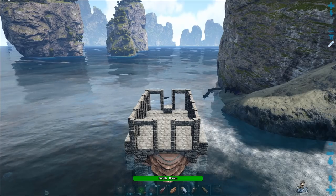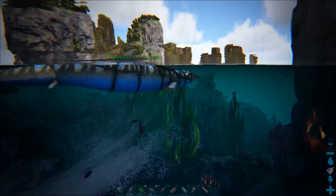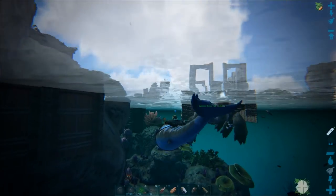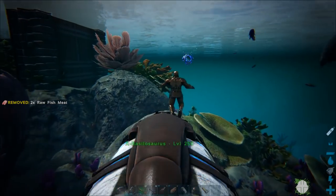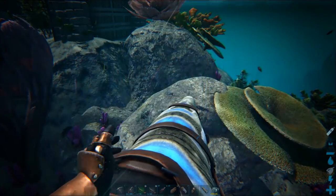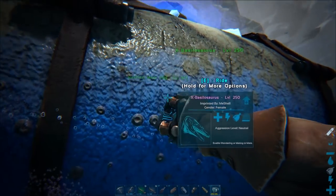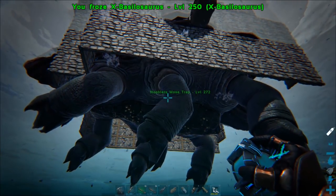I'll get to that soon. Next I'd advise you to take a fast attack sea creature and bring in a basilo. You need it to go out first and find the mosa you want to tame. It serves other purposes because the turtle is not that great at defending itself — you'll need a good creature to defend it, otherwise you're going to be messing around trying to kill things with a turtle. So the basilo is going to be a mosa scout and turtle defense. You can cryopod it up and throw it out when you need it, or have it on follow.